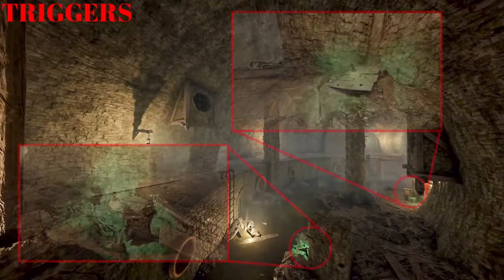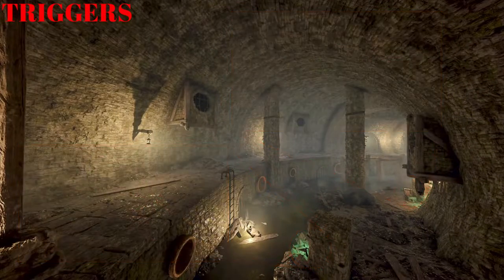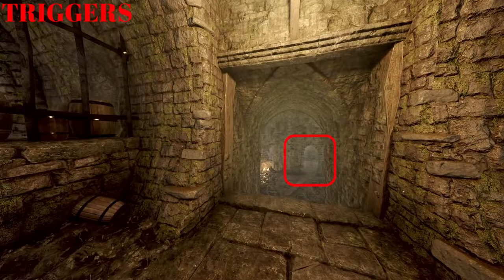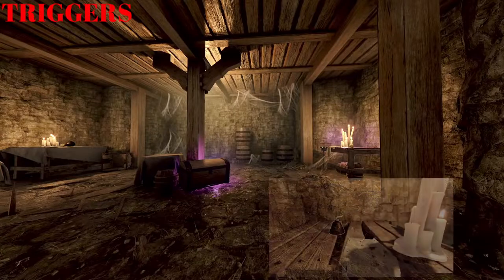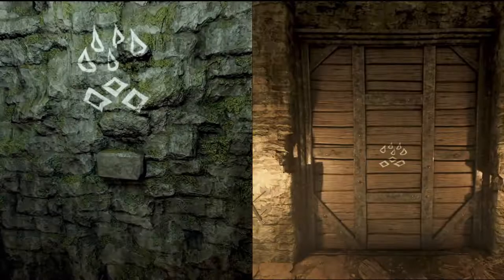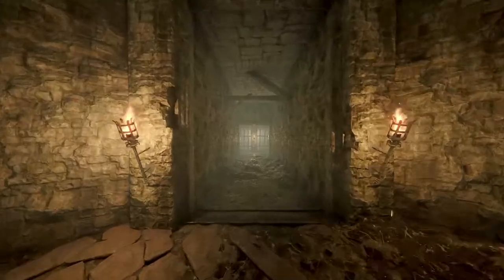Near the broken pillar and also under the lamp on the right. Proceed to the end of the sewers as you go through the metal bars on the stairs to your left. Head down the stairs to your right and through the door — there are three spawns in this room. Go up the ladder at the end; you'll notice the symbols on the door and the button match. There are no triggers in the next section.